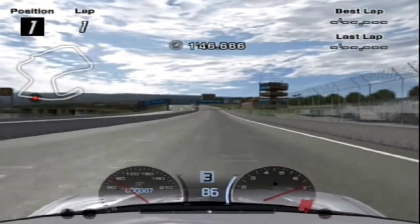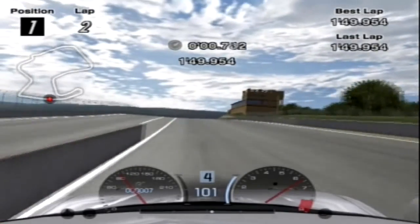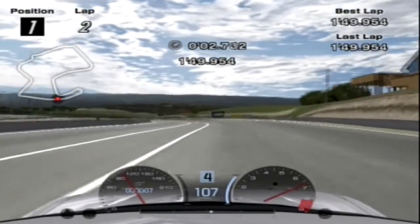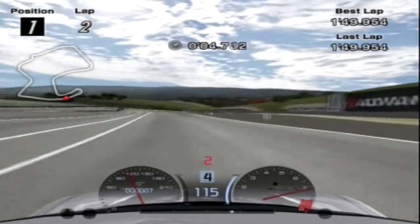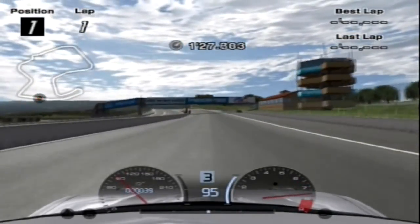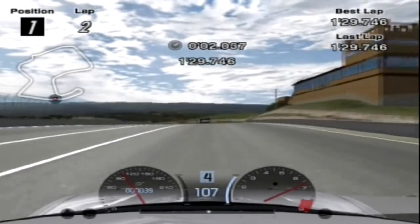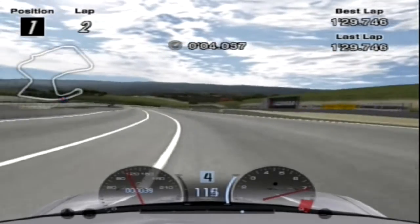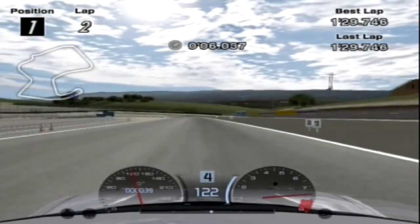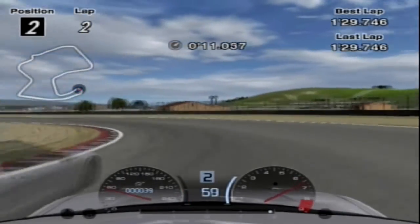Last time we saw the effect tyres had on the NSX, and it was enormous. The gap was a staggering 20.2 seconds a lap from the worst tyres in the game — the economy tyres — to the best ones, which were the racing super softs, or racing qualifying tyres, although that did explode each tyre's endurance. We also saw how much of a difference tyres made to the braking distances and cornering speeds, which was also unbelievable.